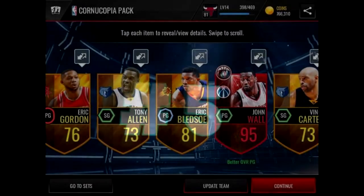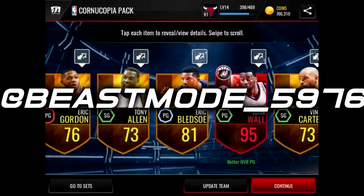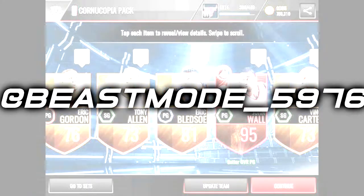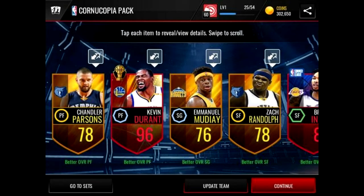Starting it off at the number five spot, we got this guy. His name is Beast Mode — Beast_mode_5976. That boy pulled a 95 John Wall, which on my server sells for at least 800K, and he pulled a 96 Durant. It wasn't in the same pack, but they were back-to-back on different accounts. Kevin Durant, on my server, sells for about one mil. So that's 75K to 800K, and then 75K to one mil.